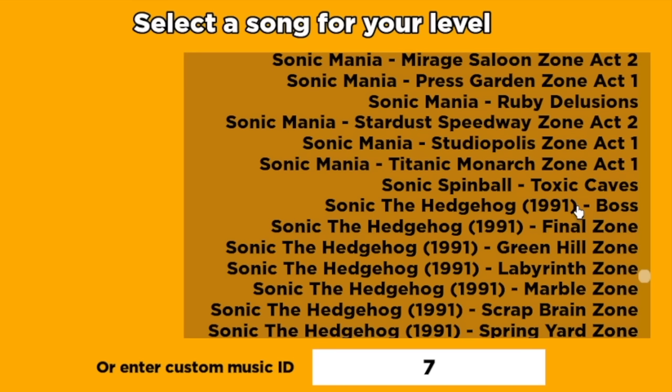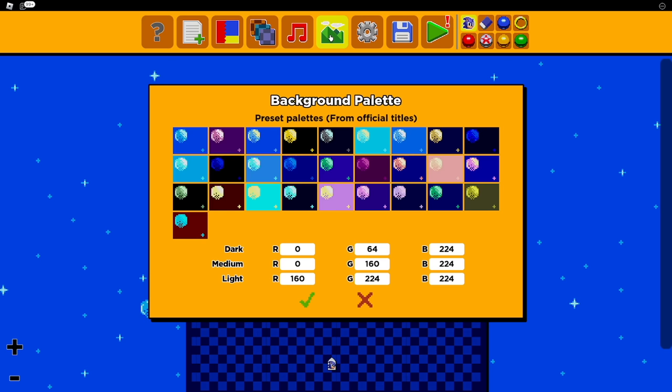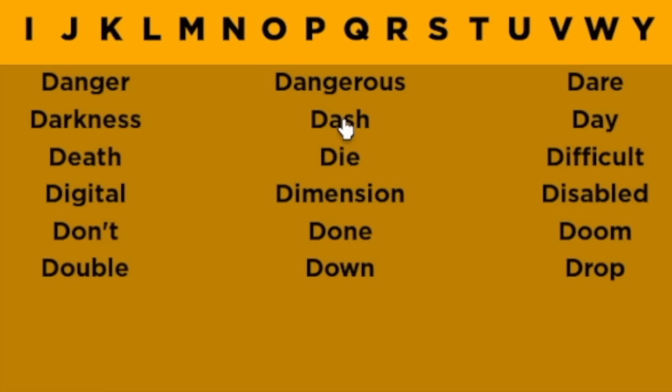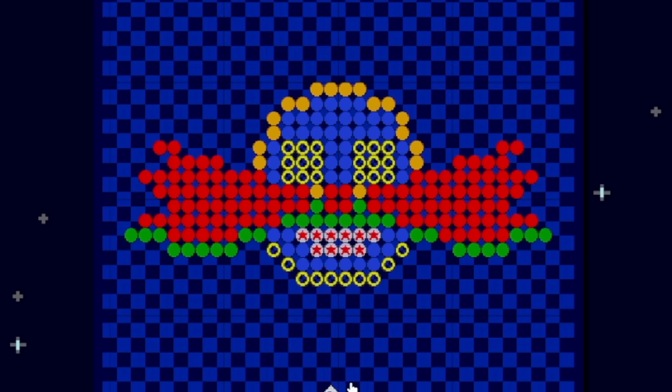We need a good song for Robotnik — how about the boss battle music? That's perfect. I really like this dark palette background — that looks cool. Now let's name the level. There's no 'Doctor,' so let's go with 'Doom Dimension.' Yeah, Doom Dimension — perfect name for this level.